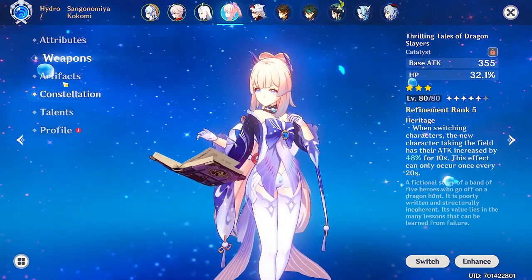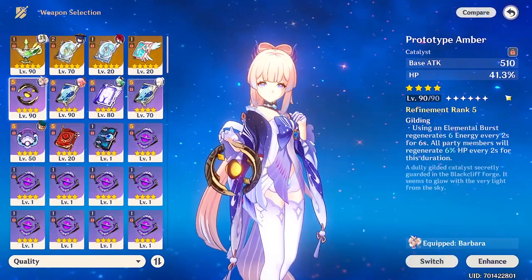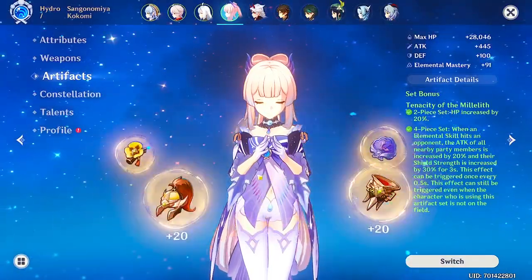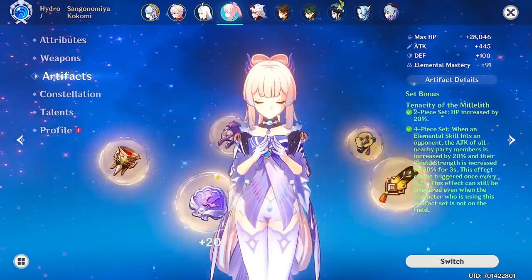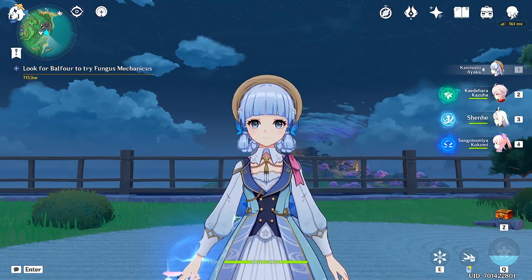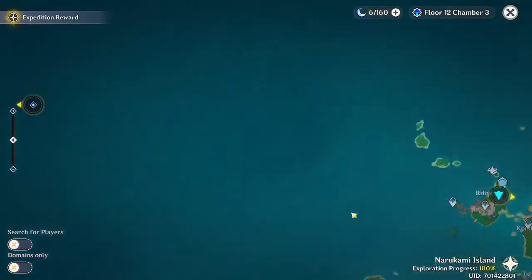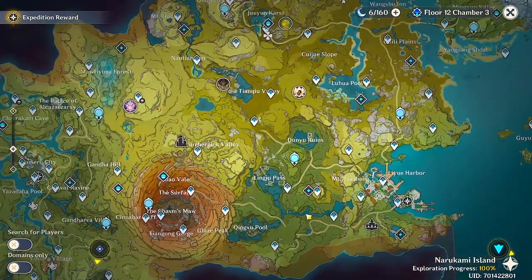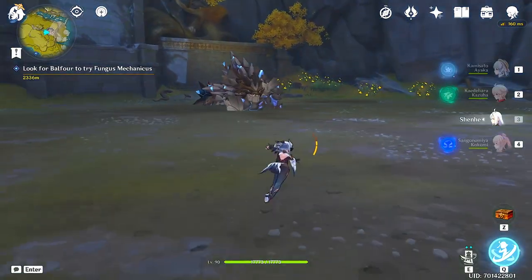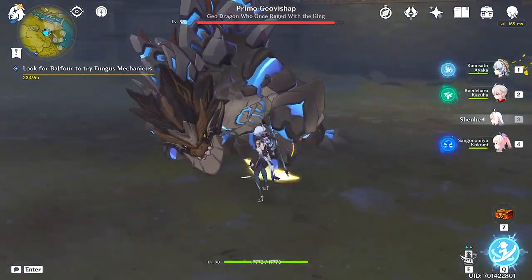For Kokomi we're running R5 Thrilling Tales instead of Prototype Amber, and four-piece Tenacity of the Millelith for artifacts — we just use Kokomi's skill and burst to refresh the uptime of her skill. We're going to go around the map, take on some bosses, and see how Ayaka performs with this top 200 build. I'm not going to change the build. Our first enemy is going to be the Hydro boy — it looks like he's Hydro right now.